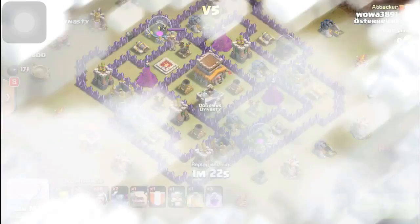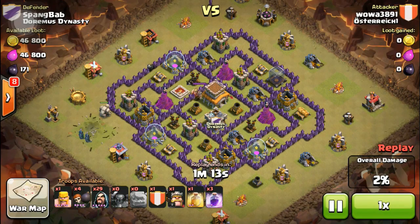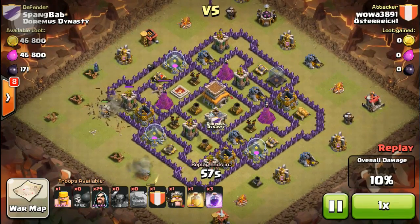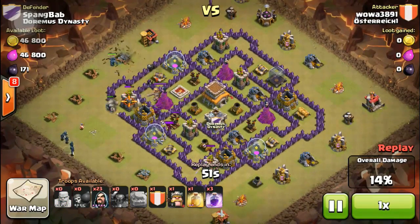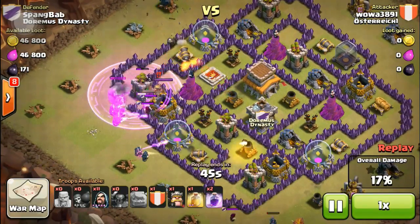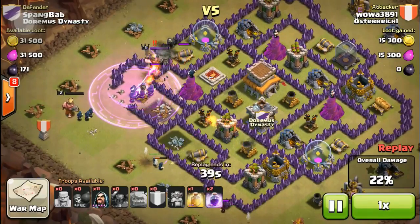Now let's go to the most heroic defense. That goes to Spongebob, who was attacked by wawa3891 using GoWiPe with one golem. This is a town hall 9, he's got four spells, but he's got way too many wizards. GoWiPe does not use a lot of wizards — somewhere between 10 and maybe 16 — noticeably less than GoWiWi. With that many wizards that golem is not gonna last long enough, and he's going off to the side. The king beats it down.